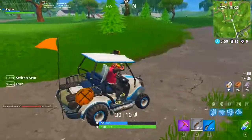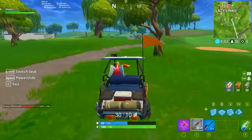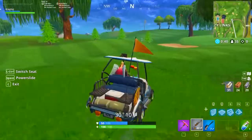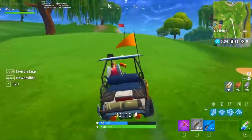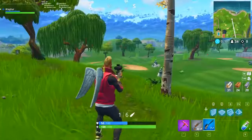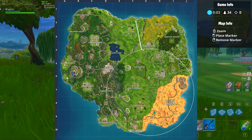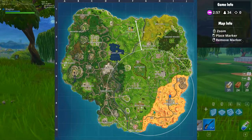If you guys want to see a video where I show you where all the vehicle spawns are — like golf carts — let me know in the comments down below. I'm probably going to do it regardless tomorrow, but I'm curious if you guys want to see it. So that is the end of today's video and that is where all the rift locations are that I know of. We've got the Viking Village — definitely a lot there. Over here by Pleasant Park, Paradise Palms right over here as well.